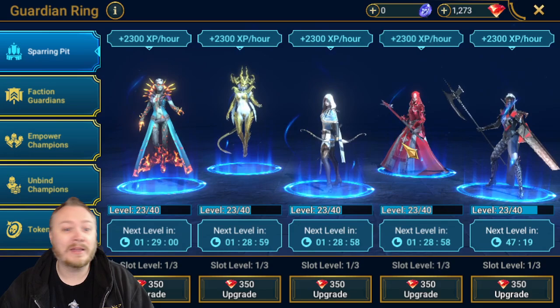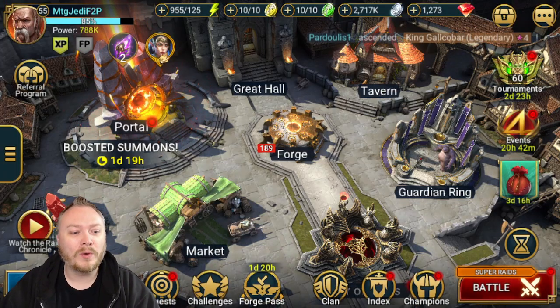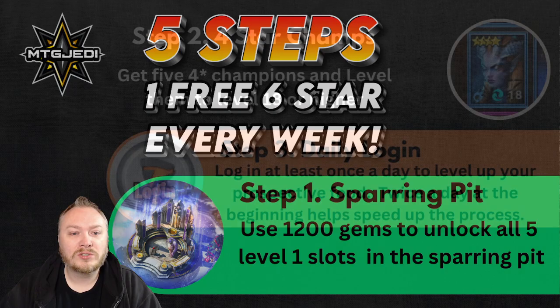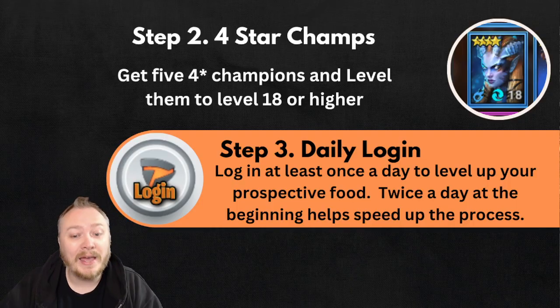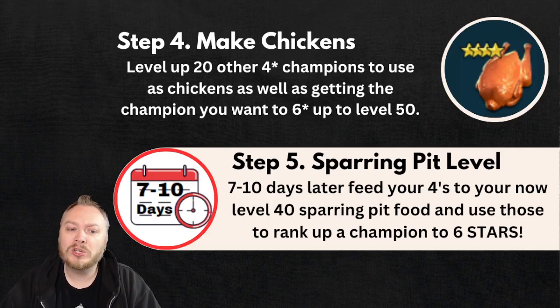Let's recap. We want to get our Sparring Pit unlocked. We want to get our five four-star champions to level 18 or higher. We want to log in and upgrade them every day. We want to make other chickens so that we can level those 40s up to five stars. That's going to take about seven to ten days. And we also want to make sure that we prep the champion that we're going to level up — usually that's already taken care of.